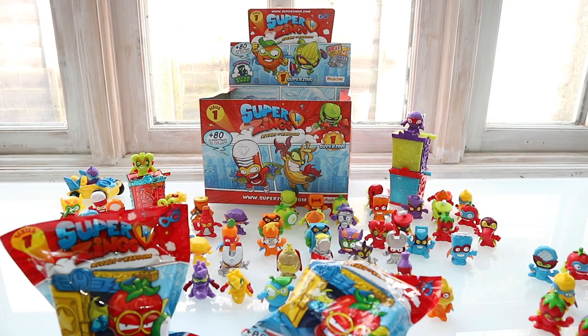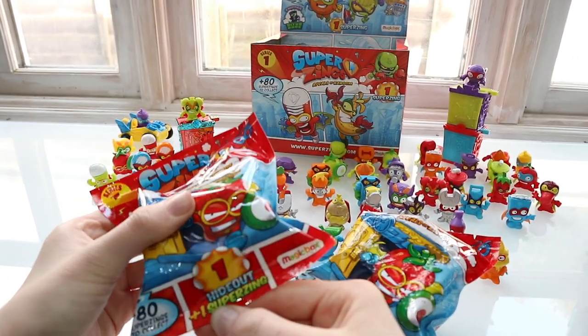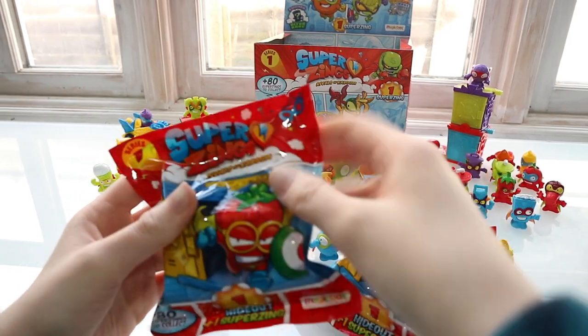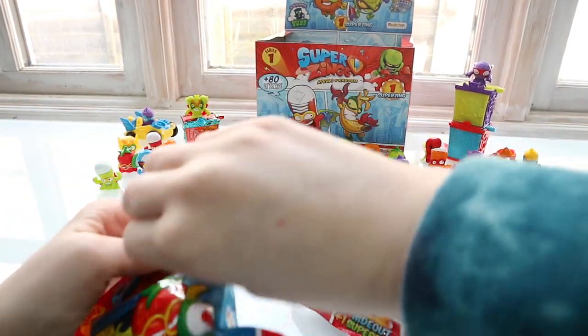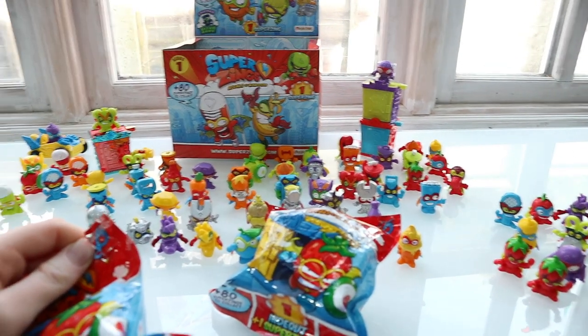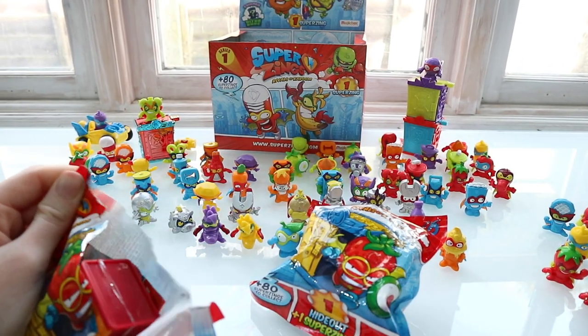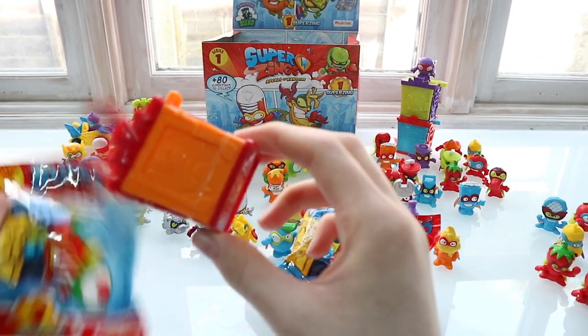Hey guys, welcome back to Wadler's Toy Cabin! Today we're back with some more Super Zings, but this time we have some of the Super Zings hideouts to unbox. I've only had three hideouts before — the green and purple, red and blue, and the shiny red and blue. Let's see if we can get any special ones today.